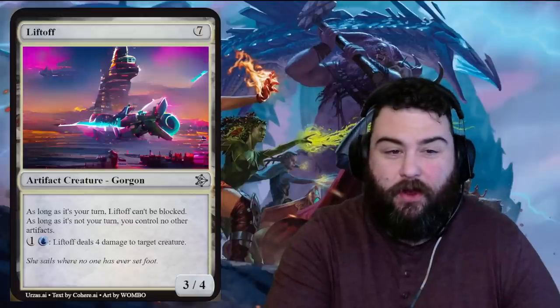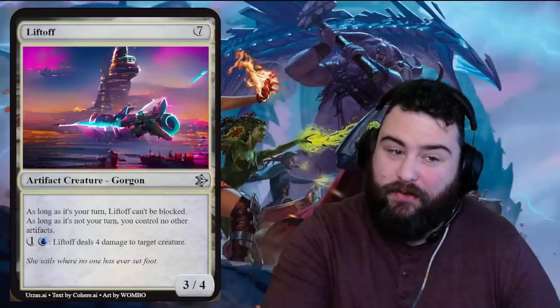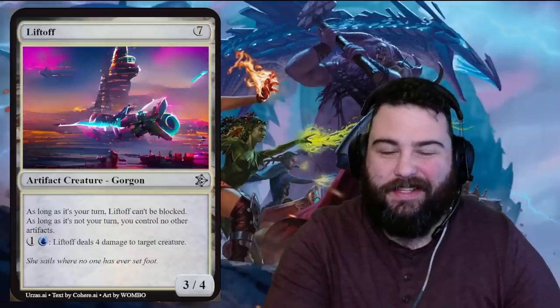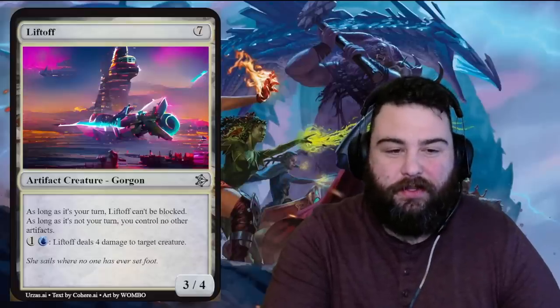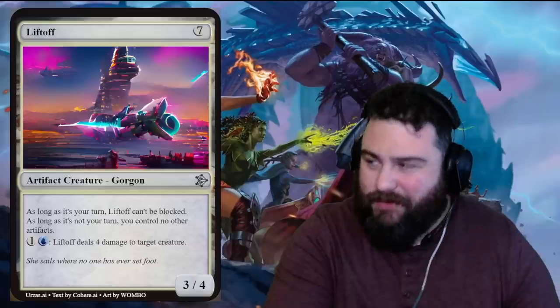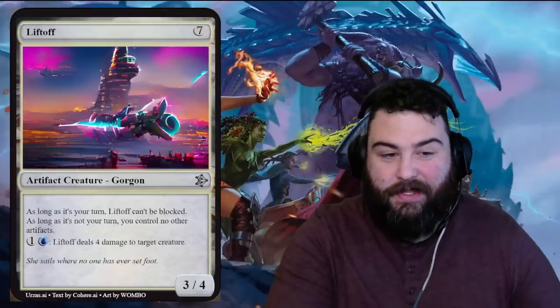Next up is Liftoff — seven mana for an artifact creature gorgon. The art is amazing, something out of Kamigawa Neon Dynasty. It's a three-four for seven. As long as it's your turn, Liftoff can't be blocked. As long as it's not your turn, you control no other artifacts — Liftoff demands the entire spotlight. For one blue one generic, Liftoff deals four damage to target creature. It's a high cost of seven, but it's a three-four unblockable with a repeating damage ability since it doesn't need to tap. Flavor text: 'She sails where no one has ever set foot.'